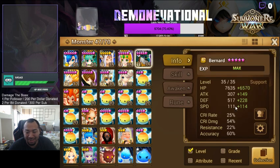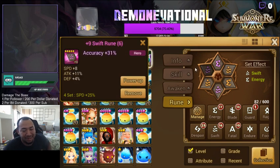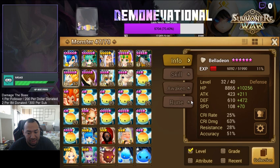Bernie is coming along — he's at 225 speed. I haven't maxed slot 2 yet, so he's still got another 10 speed floating around there. My goal is I don't plan on leaving Giants until I get Bernie to 300 speed without grinds. That's the indicator that I'm going to go ahead and leave Giants.